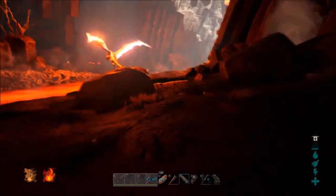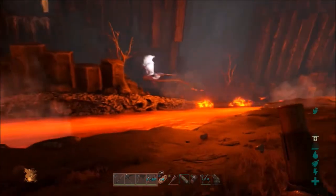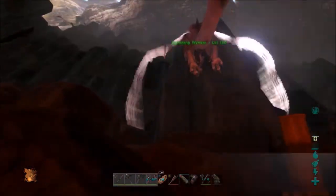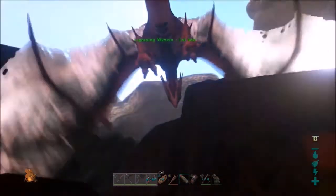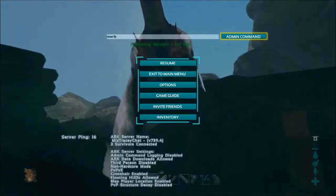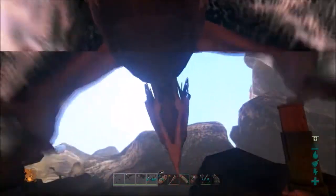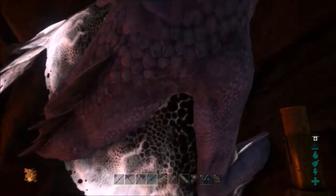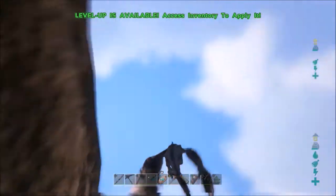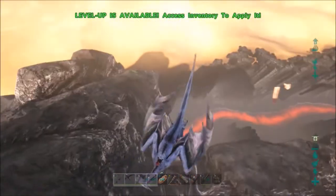Oh my god, don't land in the lava. Don't be dumb. Over here. Okay, I'm going to use cheat fly to get to him. Alright, now you land. Get on him. There we go. Let's get him out of here. Double check and make sure there's no little beasties following us. And we're good.